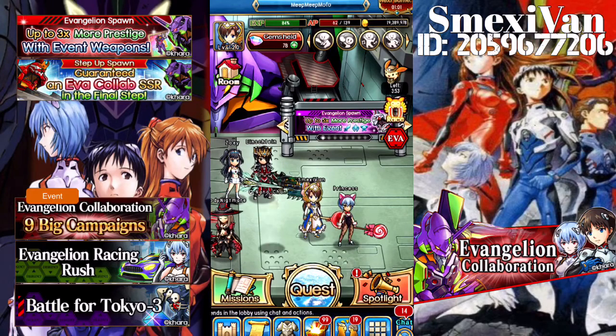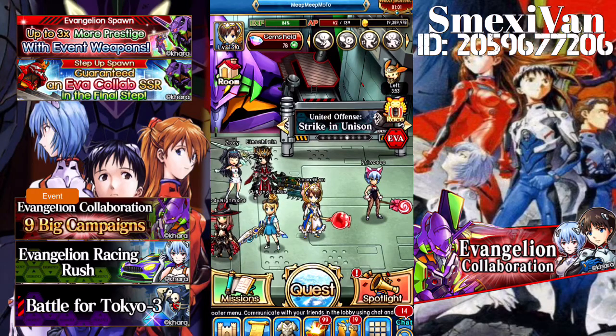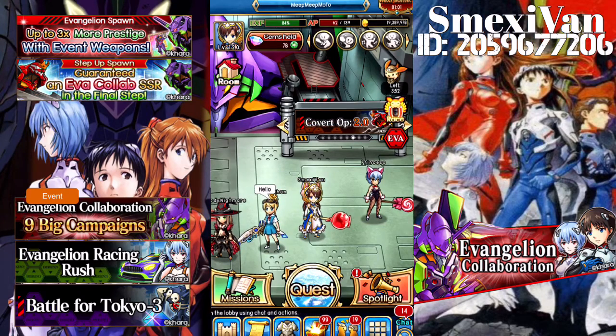Part 2 has new monsters, new spawns, and increased defense for the monsters, and less prestige from the collaboration weapons. So you actually get less than what you were previously getting from Part 1. There are less key drops, less ticket drops, and less everytained.